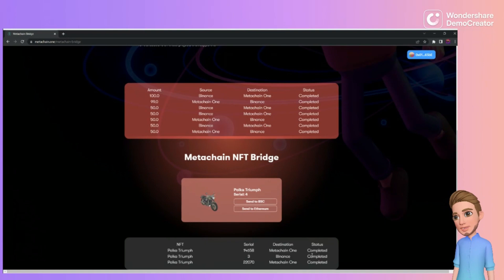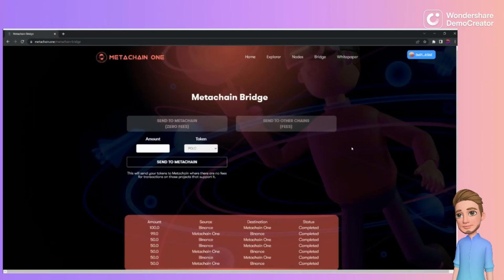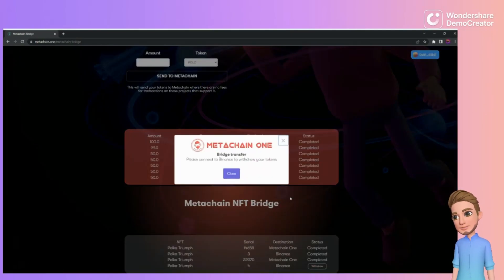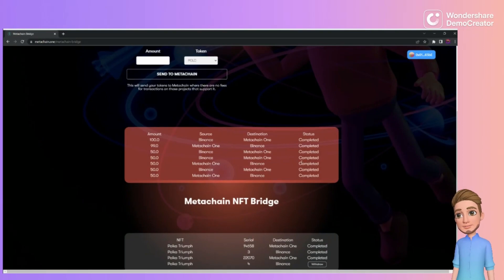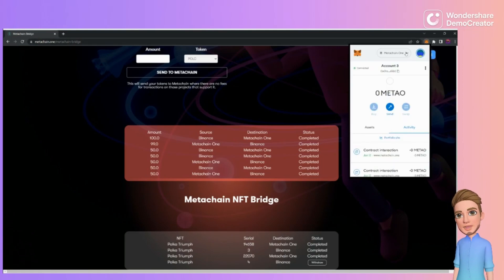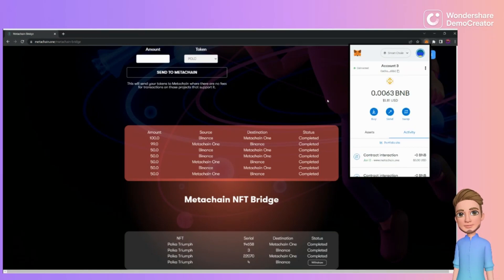Transaction sent. Refresh the page, and now you'll see the Withdrawal button to get the NFT out of MetaChain. That initial zero-fee transaction was just the approval. Now that it's sitting in between networks, there's a fee to transfer out. It says to please connect to Binance Chain to withdraw your tokens. Click MetaMask and change from MetaChain One back to Smart Chain.